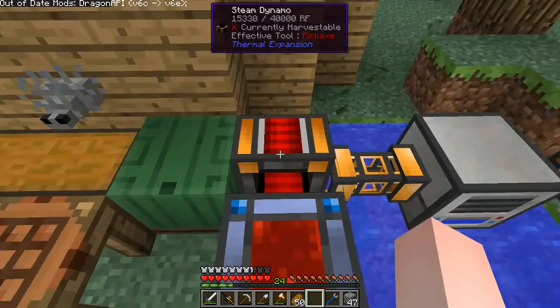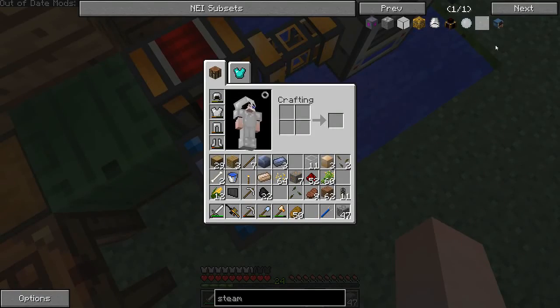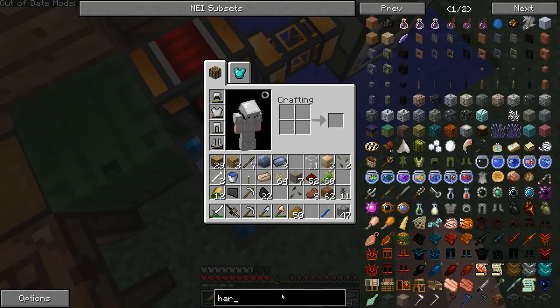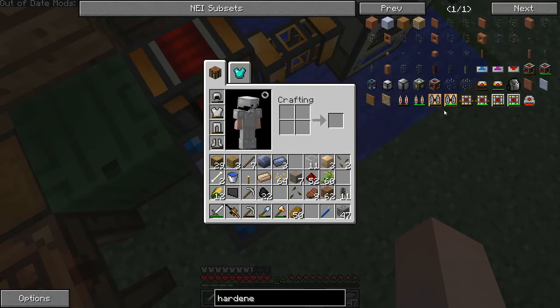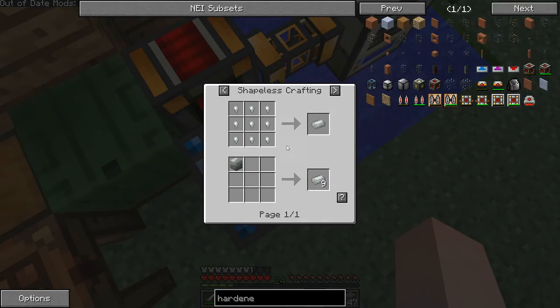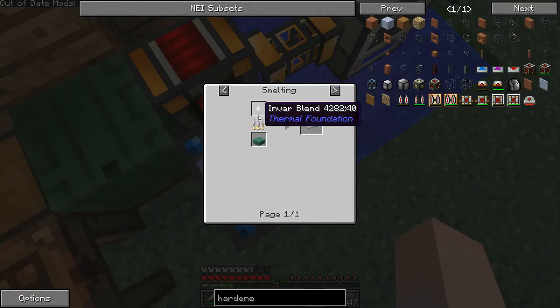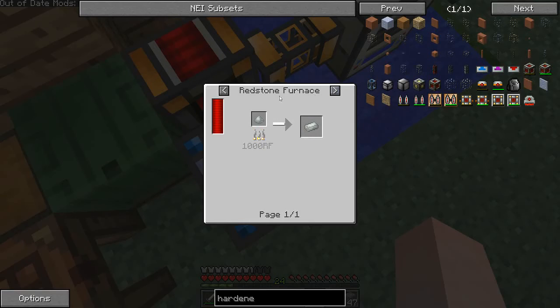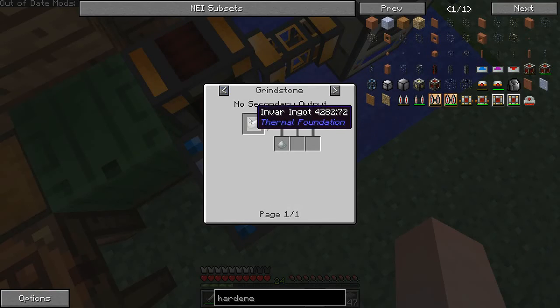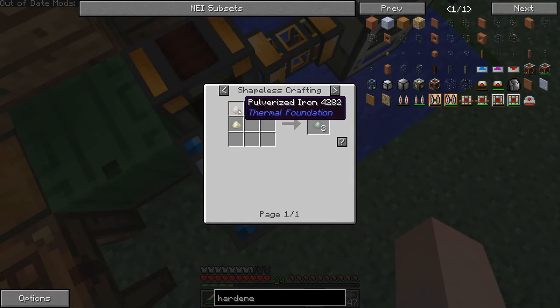I took out all the coal, so we need better energy storage. I think the next level up is a hardened energy cell, which takes invar. You get invar — it takes invar blend in furnaces. Invar blend is made from pulverized iron and pulverized ferrous metal.